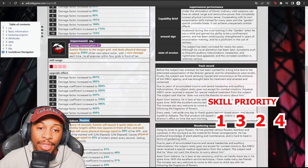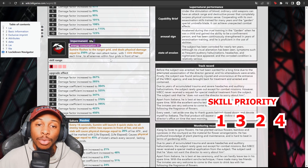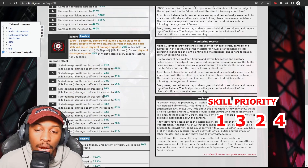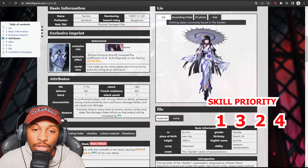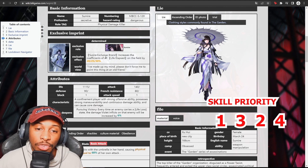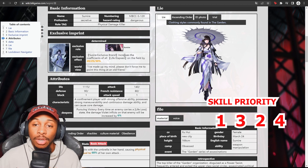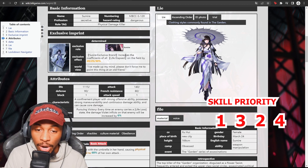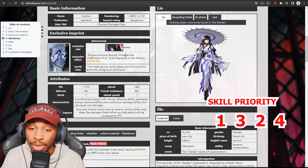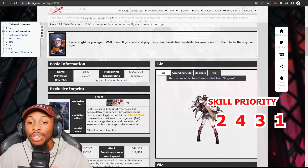Her ultimate can core break and deals damage equal to 250% of her attack twice to all enemies within four grids in front of her. With her exclusive crime brand, all life elapsed coefficients on the field are increased by 30%, meaning enemies take even more passive damage — really OP.